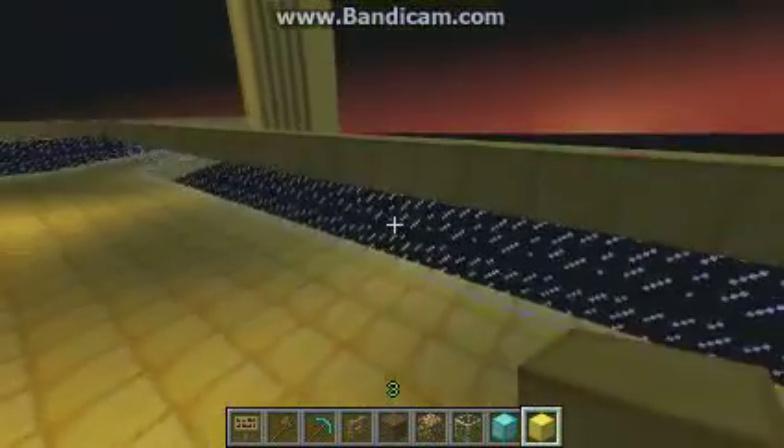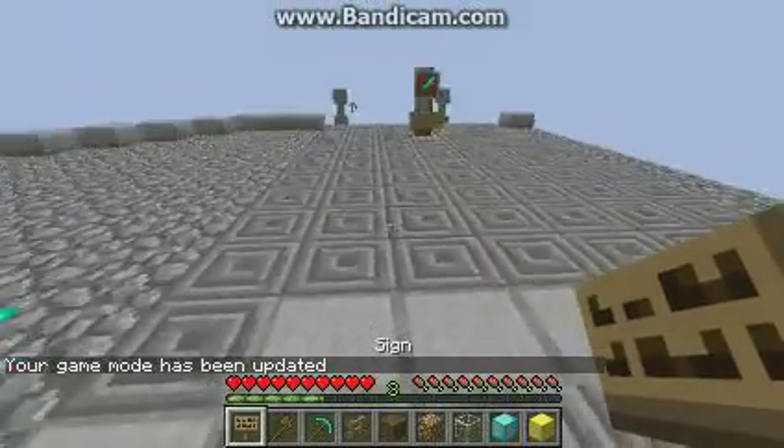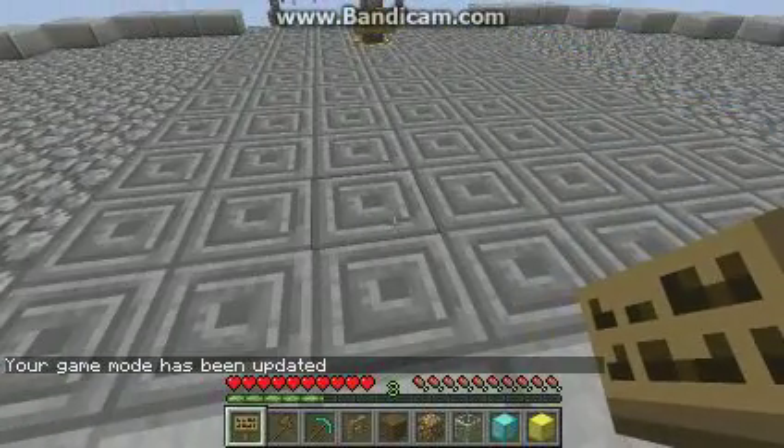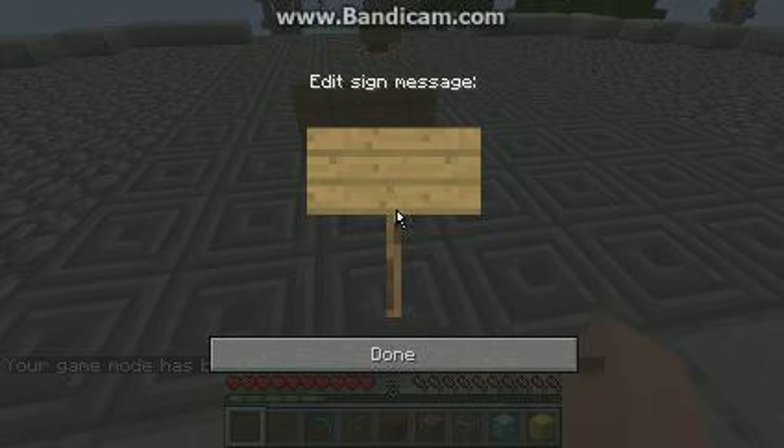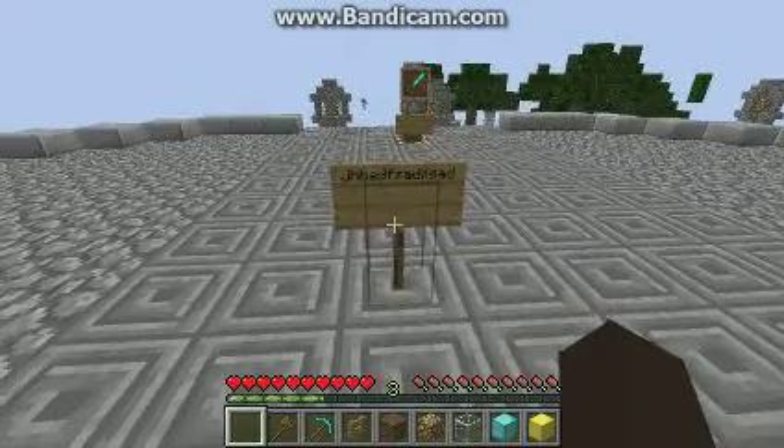That's what Server Science does. So let's get back to spawn and see what you can do. You start off by placing a sign and type whatever you want — like anything you wanna do — and then click done.